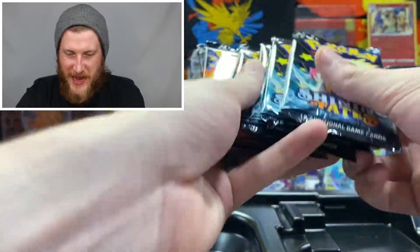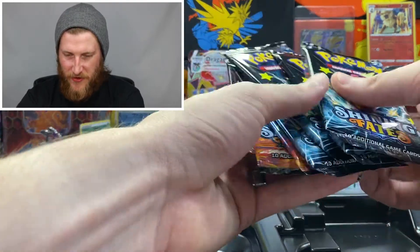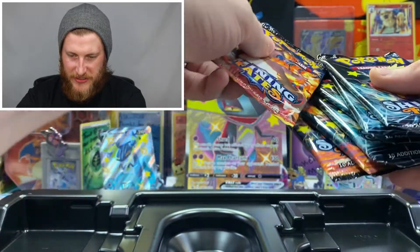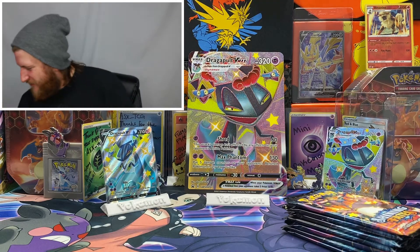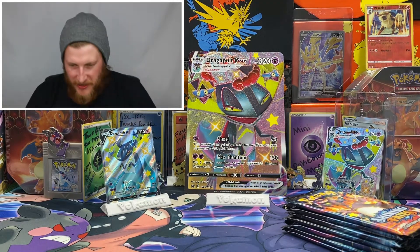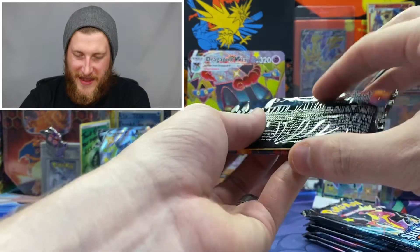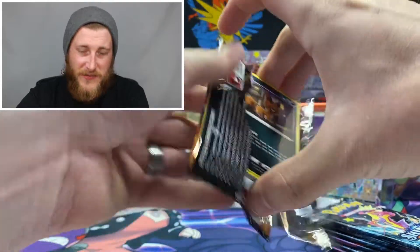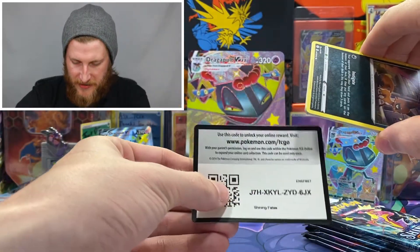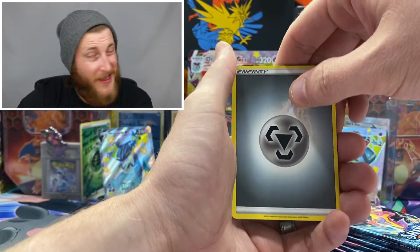Here is our jumbo card — very cool. Go ahead and set our jumbo in the back for some good luck, as I always say. I think we're going to get pretty lucky with this Dragapult VMAX box because we have all Charizard and Toxtricity packs — three Charizards and four Toxtricity packs for seven total. We'll mix the Charizards in and save one for last. Let's start off with one and hopefully get some Pokémon with high HP and good attacks.